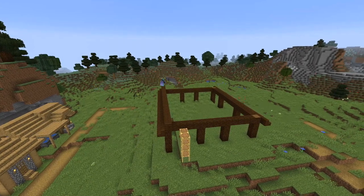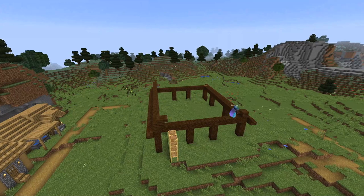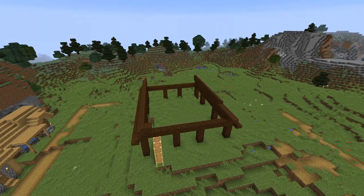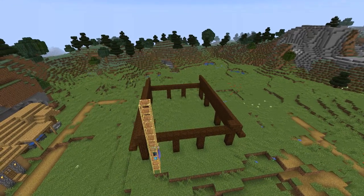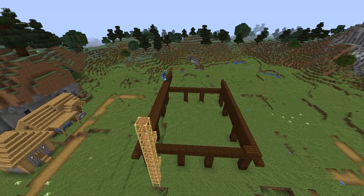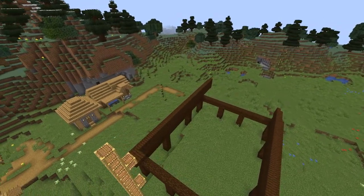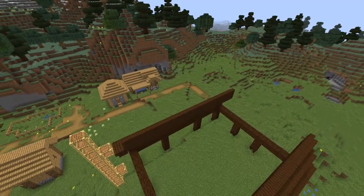It starts with quite a steep rise and then drops into a shallow curve up. I'm doing the rise at the moment - block with stairs on top, go in one block, stairs on top. If you see me popping in and out of frame it's because I never seem to make enough stairs. It's always a trip back to the crafting table for more stairs.